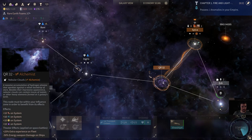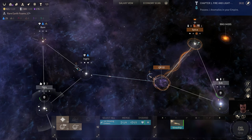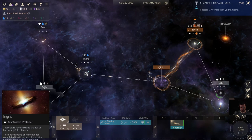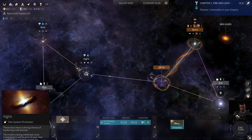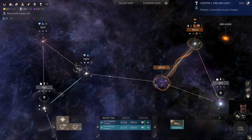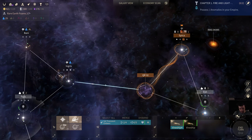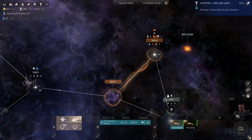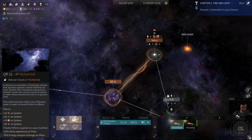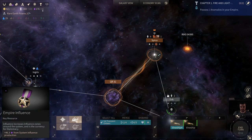One more turn and we can start — looks like we have another minor civ down there, which is excellent. Now we've got our QR nebula, we'll go back to Rare Earth Foams, and we'll start our vining. Immediately when you start the vining, even before you do anything, you get that double move speed — which is why I wanted the vine ship to leave one turn earlier. We merge them together and in five turns this will be done. QR is now part of our vine network, which means its benefits — 10 industry, science, dust, and influence — go to Spica.